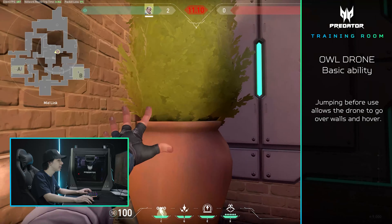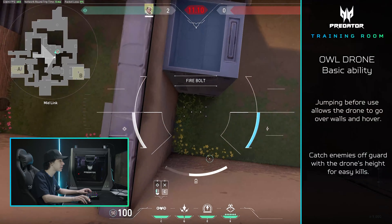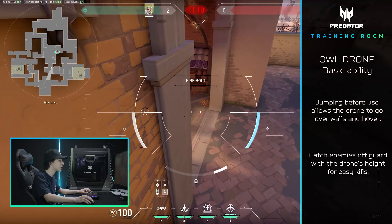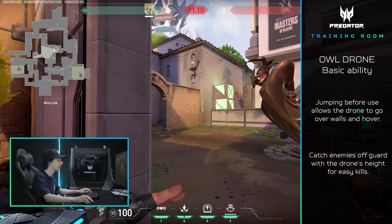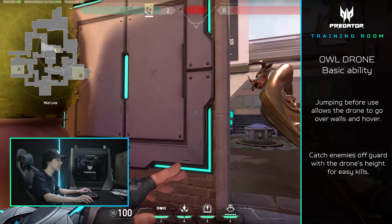I'm going to jump before I use it and keep holding spacebar. As you guys can see, I go over the tree, over the wall. I'm still holding spacebar and I'm still going high over the wall. This will actually catch a lot of your enemies off guard because they won't be expecting the drone to go over objects as high as it is, and it'll probably get your team some free kills.